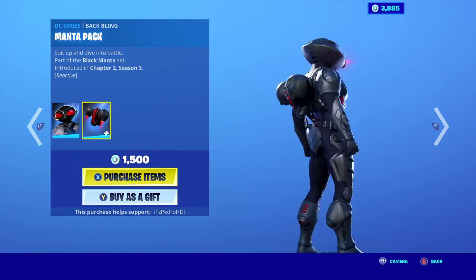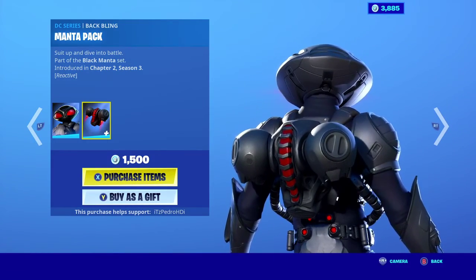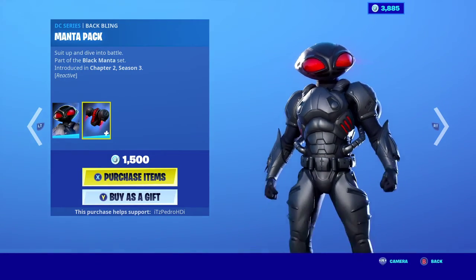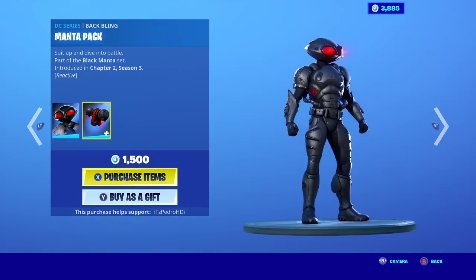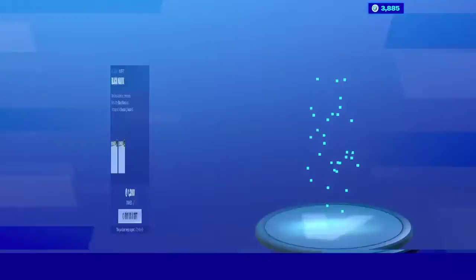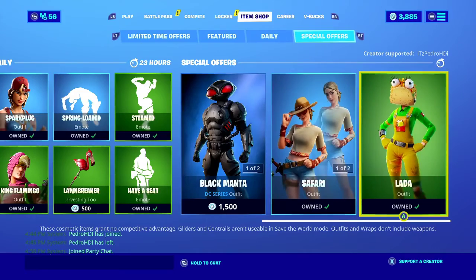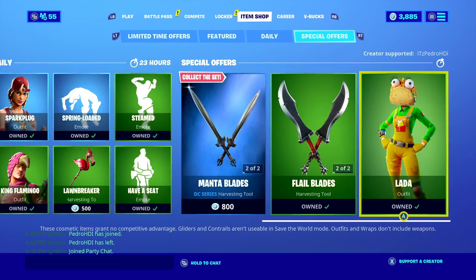I don't know if I'm going to buy King Flamingo — he could go well with some older skins like Omega, which was a Season 3 Battle Pass tier 100 skin. I think this might be the first DC skin I skip. We still have Safari here, one of my favorite skins that I've been using. And we have Lada, the taco female skin. Hopefully you guys enjoyed — I'll see you in the next one, adios!